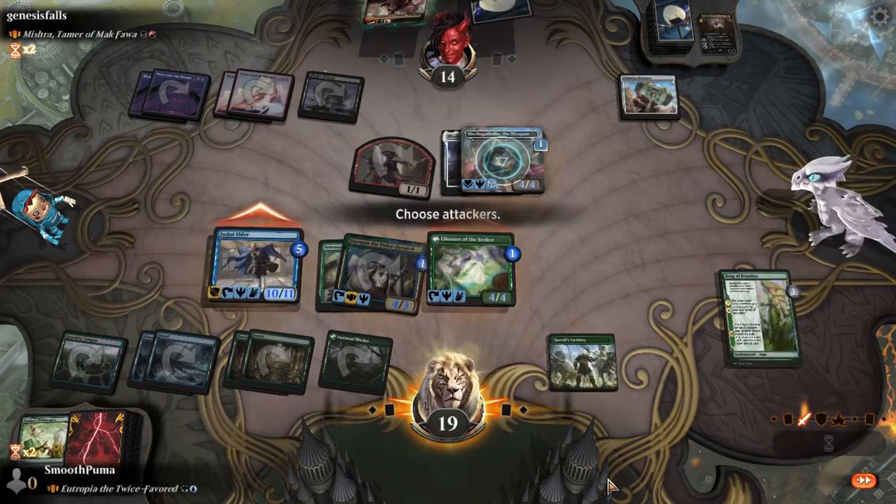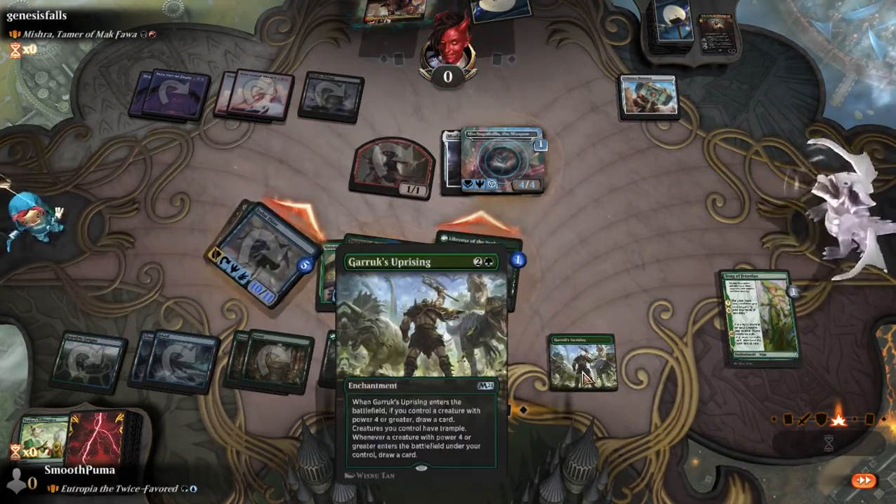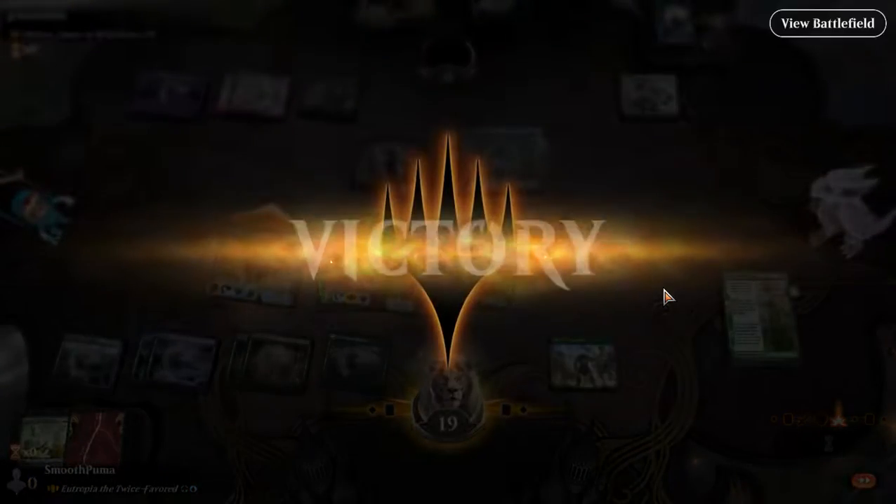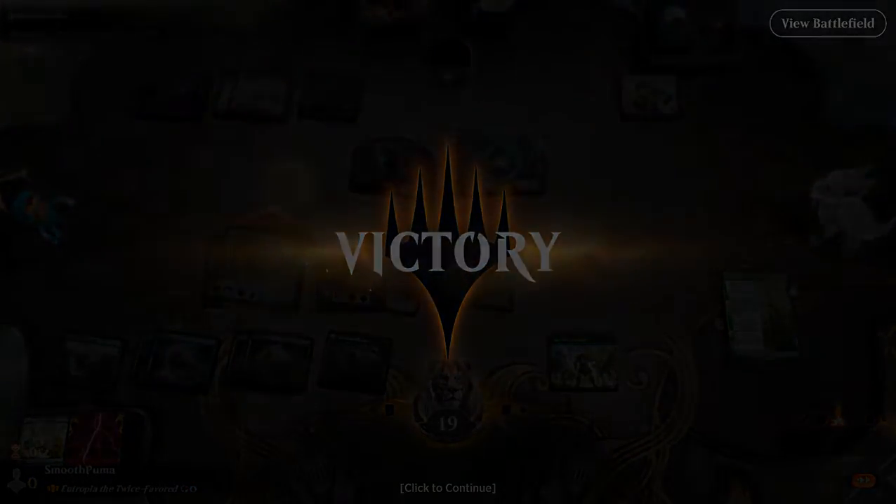Oh my gosh, is it even worth it? I think so. I think this is going to be worth it. We'll jack you, make you swole, get Prowess — 9. Oh my gosh, we barely got there! Holy moly! Good game Genesis Falls, you were setting up. Oh thank goodness, friends. That did not go as I thought.